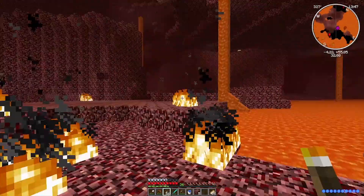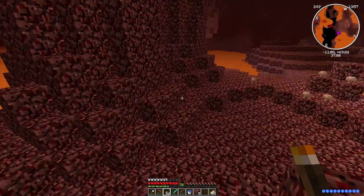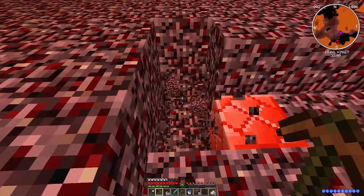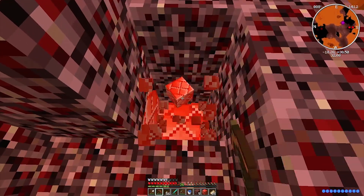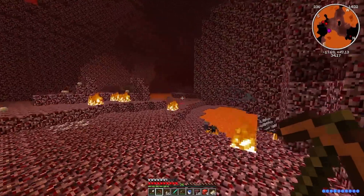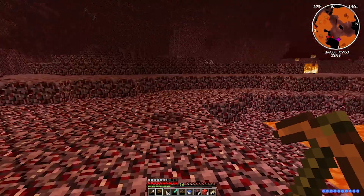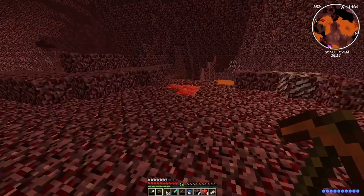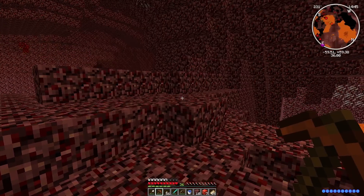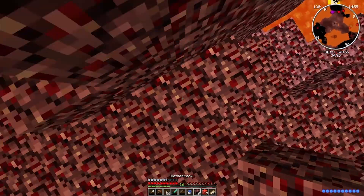All right, this is the portal. We're gonna take a general look around. You are a zombie pigman. We're gonna get some of these nether ores that come with the Divine RPG mod — for example, netherite. Not the netherite in vanilla Minecraft, this is a different kind — it hurts you when you step on it. They're usually found in clumps of four. I want to get at least five because if we get five we have enough for the first boss. These are blood gems — you get an actual stone from these. I saw some more netherite over here.